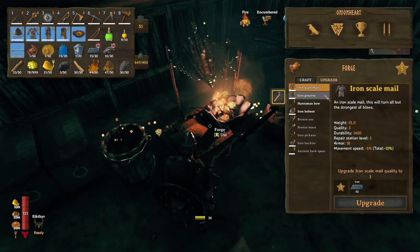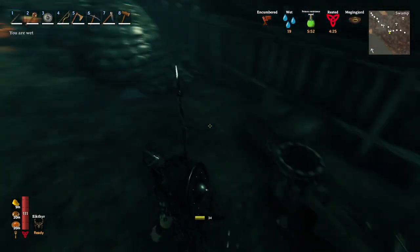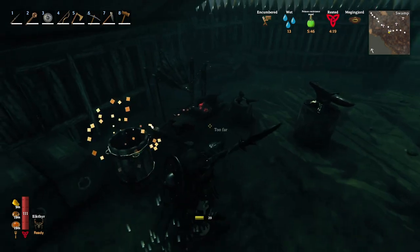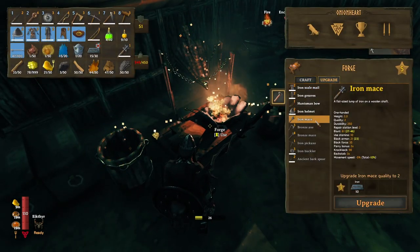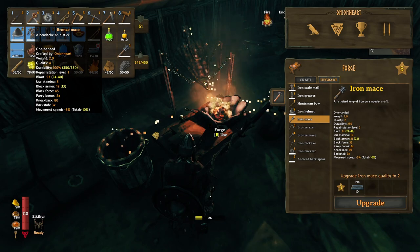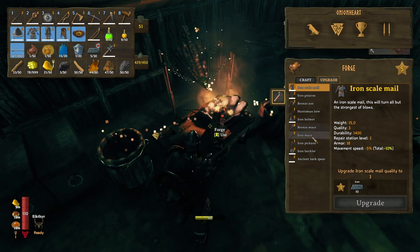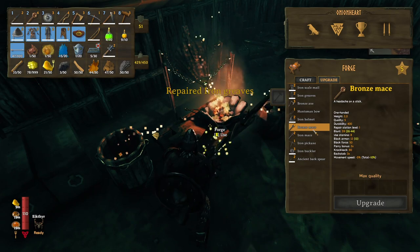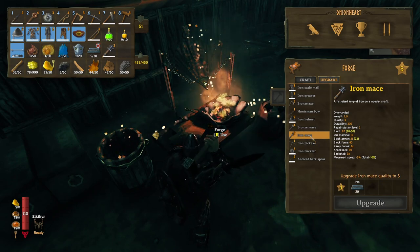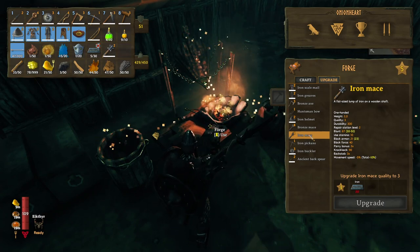Follow me. There you go. He's surprised. I didn't actually block in time — that was my fault. This was a proper fight. The ancient bark spear — that was the perfect test. And that will teach you big trolls not to get out of your biome. Now, iron mace upgrade: it gets to 61 blunt compared to 53 for the bronze mace. Upgrade. And the next upgrade costs 20 for level 3.